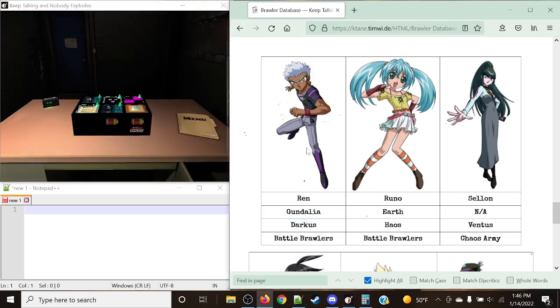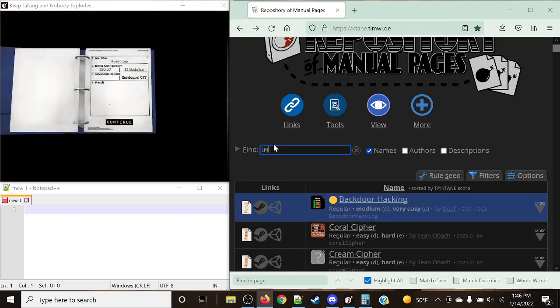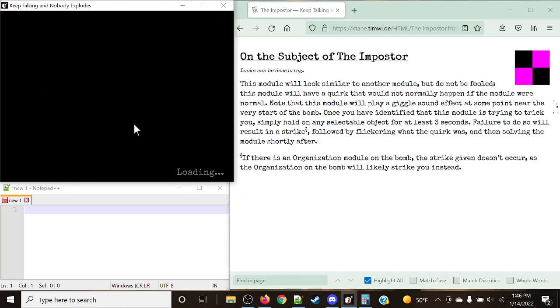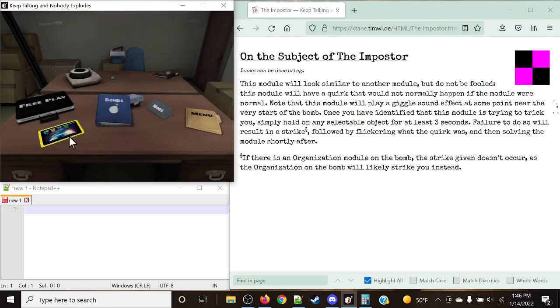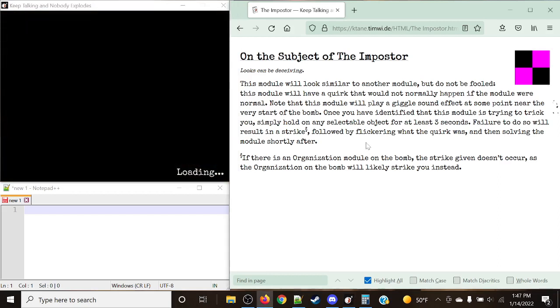I want to take a look at a couple more imposters to give you examples of different cases. There can be letter keys, wires, ColorFlash, Murder — there are a lot of different options. So I'm going to pop up an 11-module bomb, just to give you some ideas of what Imposter looks like. 11 times Imposter — you'll be hearing a lot of giggles. That's the way this module helps you figure out if there actually is one on the bomb.